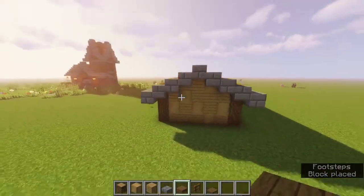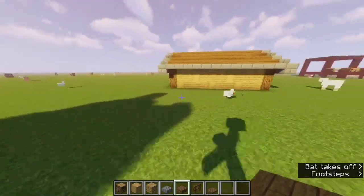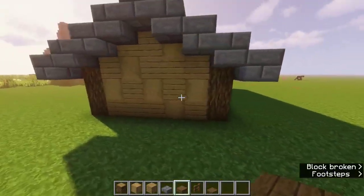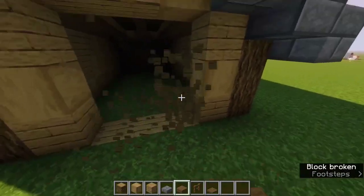The roof is completely done. Next, let's add the windows — that's what it should look like right now. The windows are actually just spruce fences, super easy. But before we do that, let's start with the door.